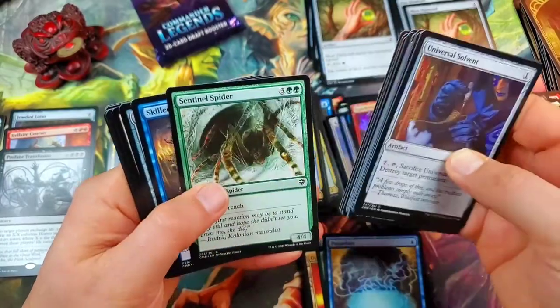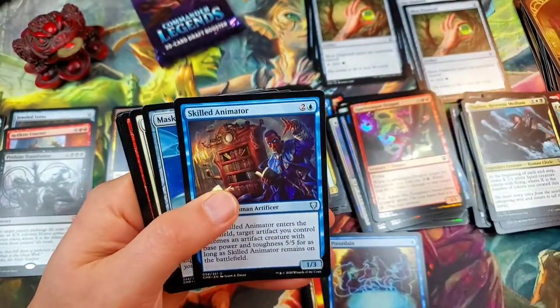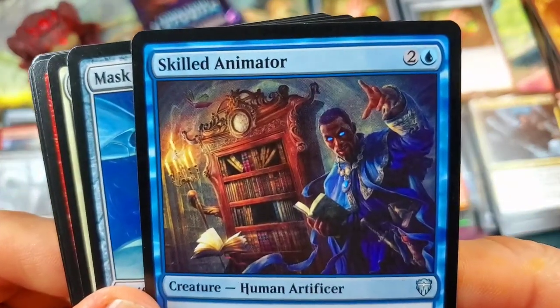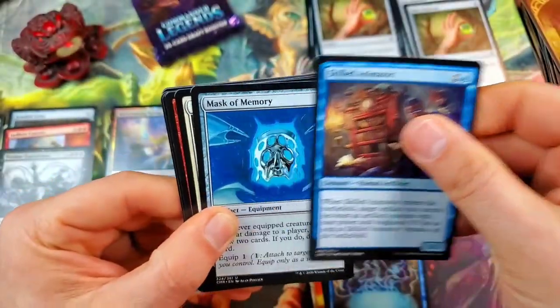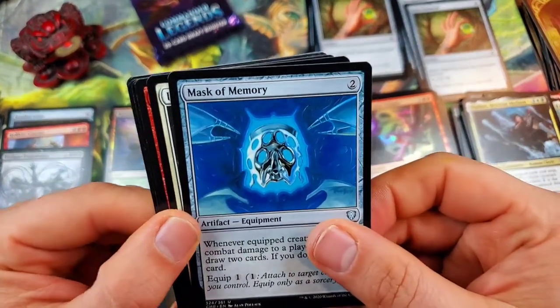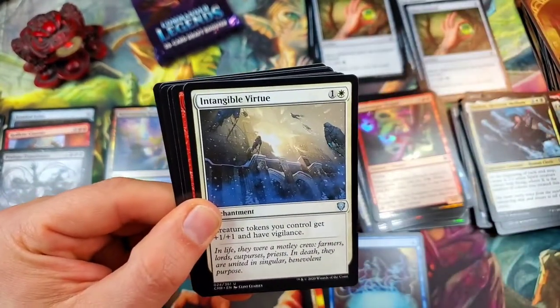Skilled Animator — that's a cool piece of artwork with the bookcase in the back, you know I'm a sucker for the book art. Mask of Memory — I haven't seen this card yet, very nice. Intangible Virtue.